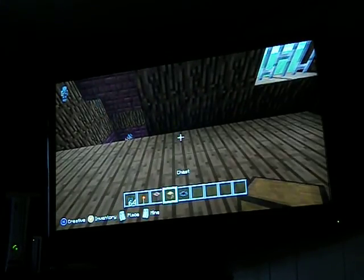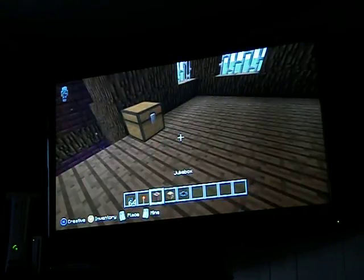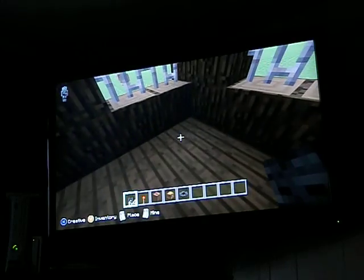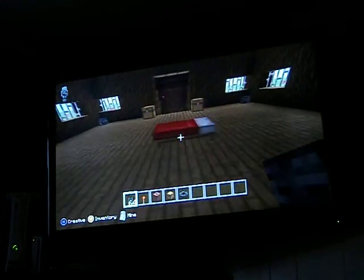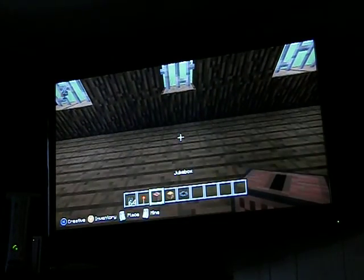That's basically all you need. So let's place the chests right next to your fireplace. And now you would place the wither skeleton skulls right in the corner here, all facing the bed. And then the jukebox would go right underneath this window.